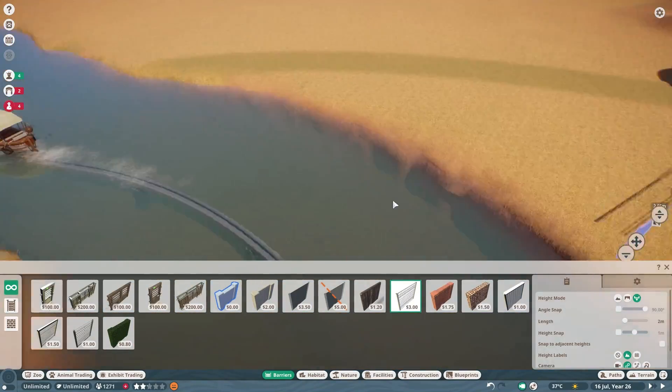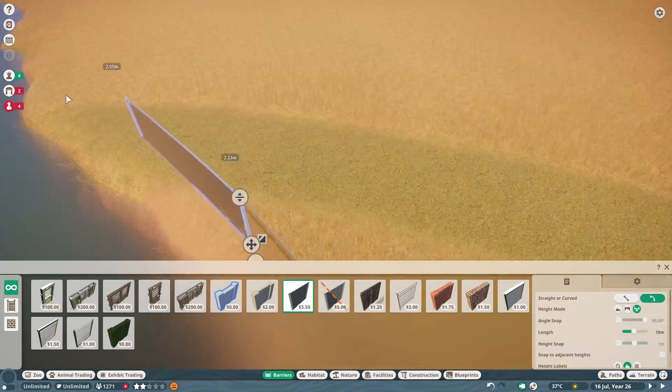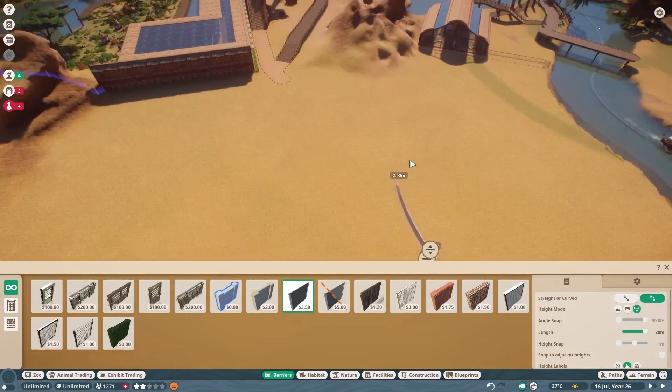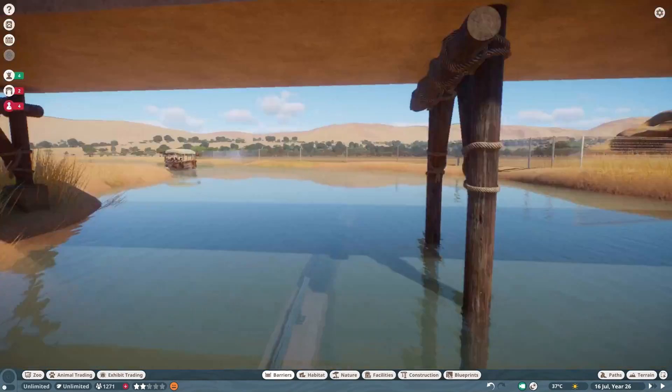Good evening ladies and gentlemen, this is Burstenslot and welcome back to our Planet Zoo African Sandbox build. This is our non-tropical African Sandbox build — the Odessa Rund — I'm going to give up on trying to pronounce that. We got so close in the past.